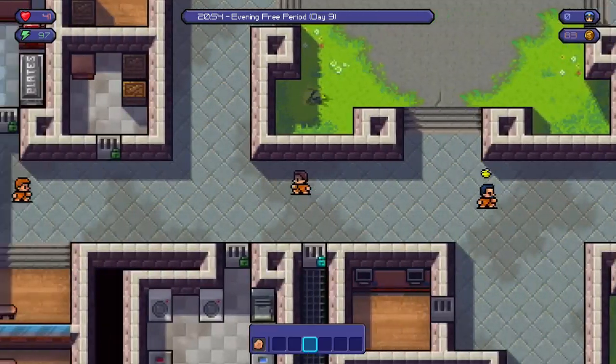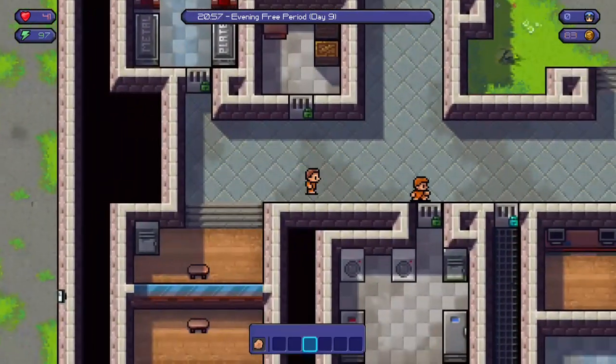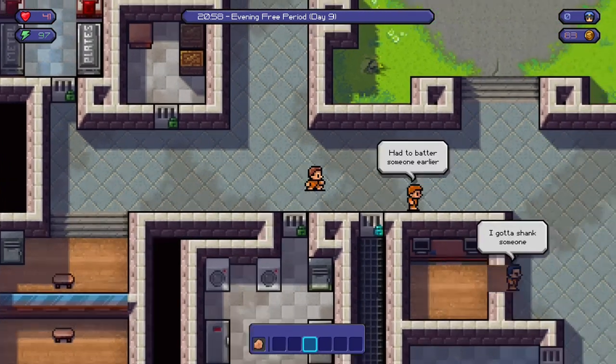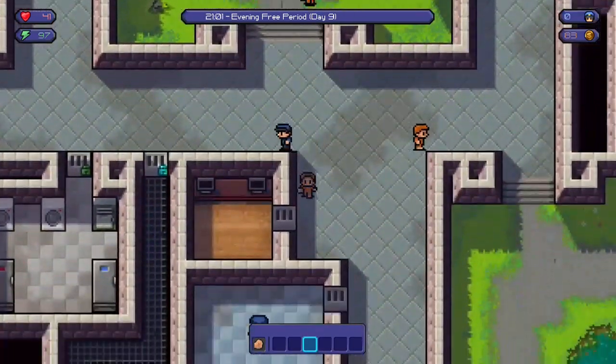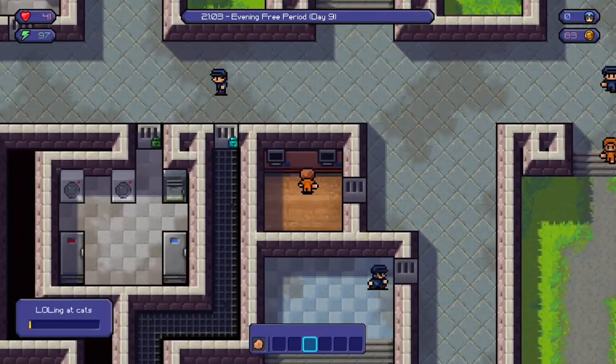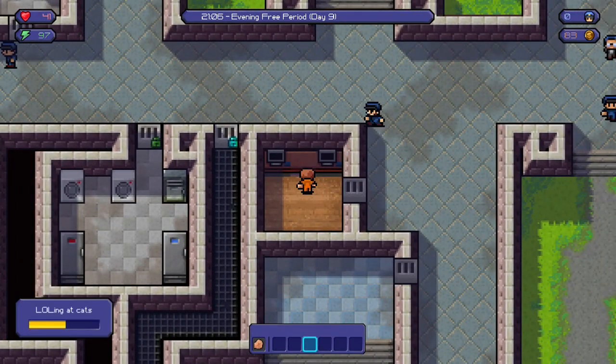You're going to need, ideally, a guard's uniform, which you'll get from your first job — this is the first prison. You can get that and then put it to one side, no problem. The key to this is being good: don't get in any fights, don't get caught, don't get put in solitary — just behave.